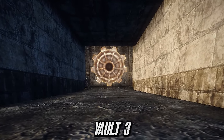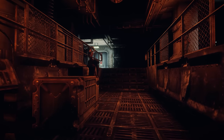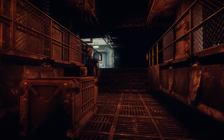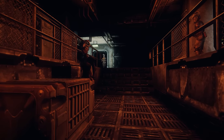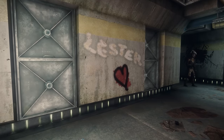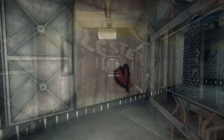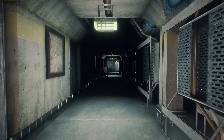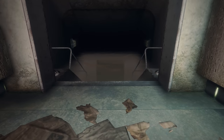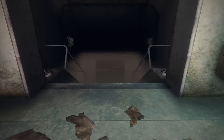Vault 3 was constructed within the Mojave Wasteland in the south-western part of Las Vegas. This vault's original concept was not to experiment on its residents but was in fact one of the 17 control vaults. The inhabitants of this vault enjoyed life there — it was safe and things were running relatively well. However within the 23rd century the vault suffered from a water leak, so severe that the residents were forced to open up the vault doors to find help out in the wasteland.